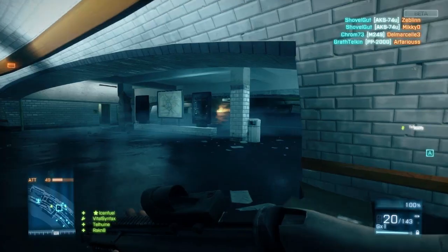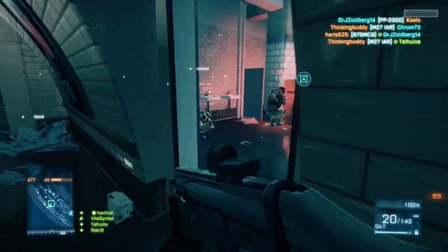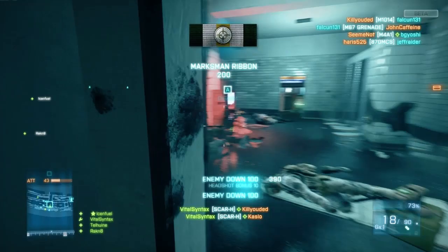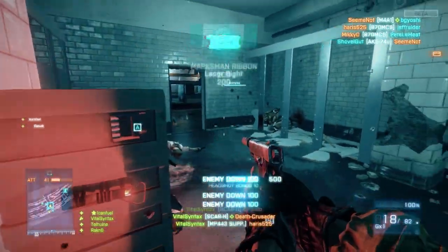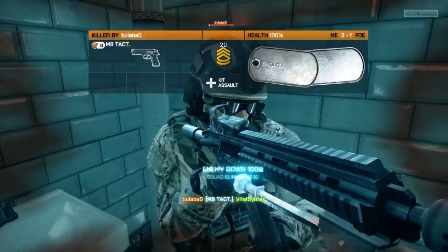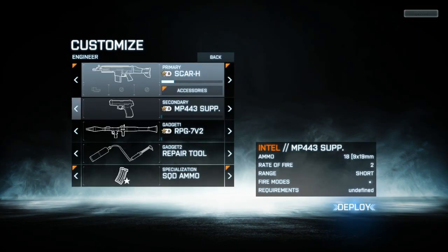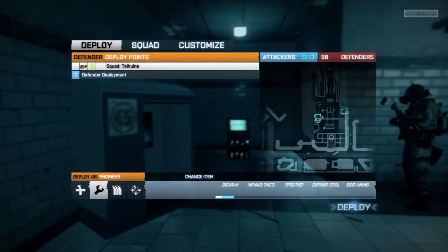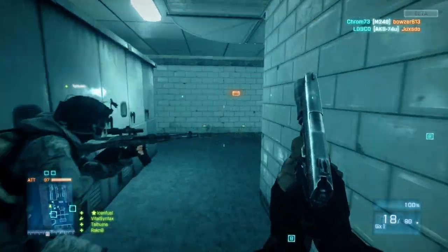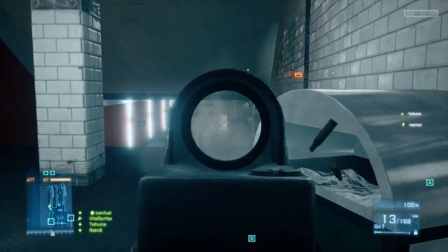On top of the map list, they also released a list of the weapons that are going to be in the Back to Karkand expansion pack. If you don't know what that is, that's the Battlefield 2 maps, guns, and vehicles being redone for Battlefield 3 and the Frostbite 2 engine. It's not just a map pack like you'd see in Call of Duty — it's a whole expansion pack, similar to what they did with Battlefield Bad Company 2 Vietnam. In Vietnam you had around four maps, maybe ten weapons, and several vehicles. That's what we're going to get with Back to Karkand, but instead of a Vietnam setting, it's the Battlefield 2 modern setting. I know Karkand is going to be one of the maps.